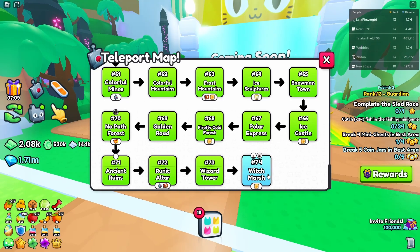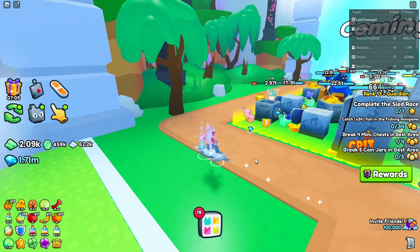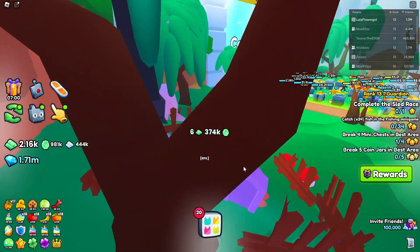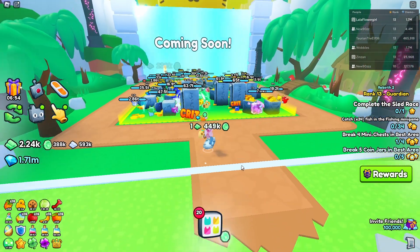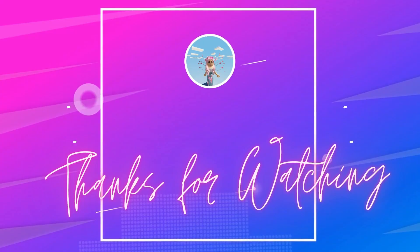Our last one is in Area 74, called Witch Marsh. This one is just over here on the left, in the graveyard, sticking out the top of that grave. That is all of our shiny relics — thanks for watching, I'll see you next time.